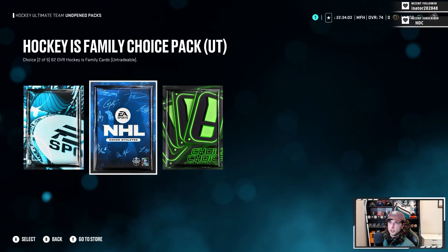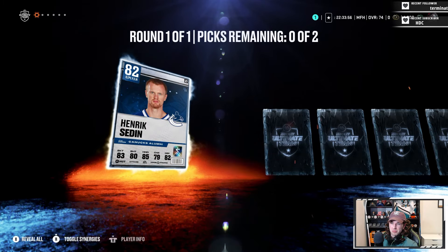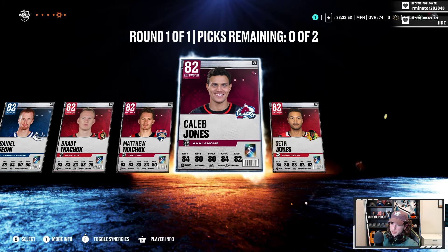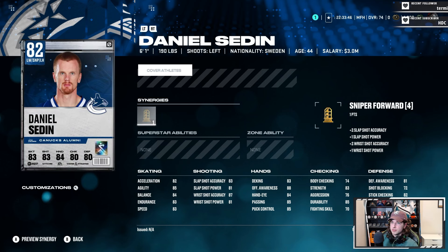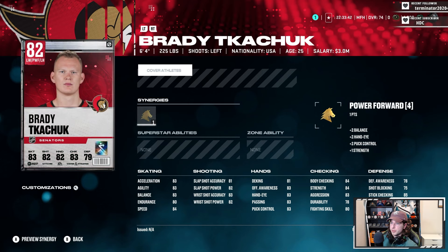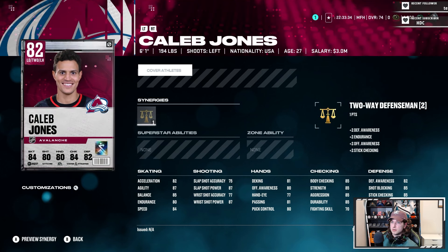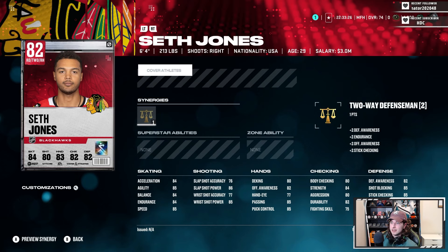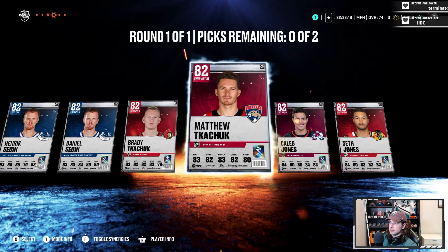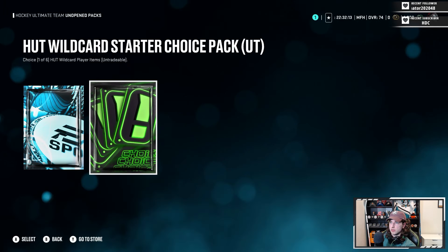Next up the Hockey is Family Choice Pack. I believe it's the Kachuks, the Sedins, and the Joneses - 82 overalls. Daniel Sedin - not great. Brady Kachuk - bigger, about the same skating. Maddie Kachuk - just too slow. Caleb Jones defenseman - 6'1, slow. Seth Jones is the play: 6'4, 213 pounds, right D with average skating, 84 and 85 for a 6'4 defenseman isn't too shabby. Going with Seth Jones - and you get two: Brady Kachuk and Seth Jones welcome to the squad.